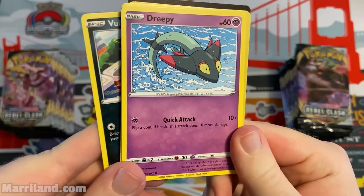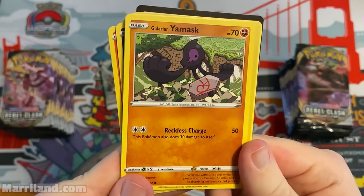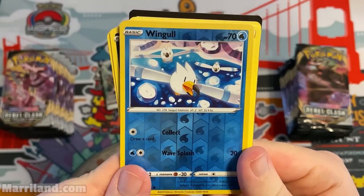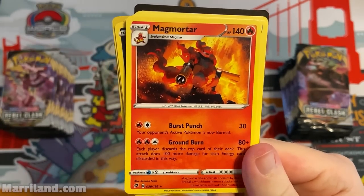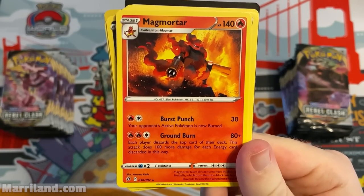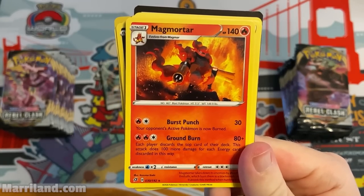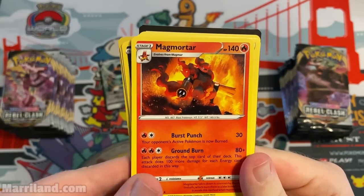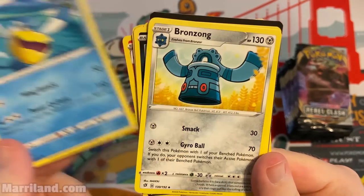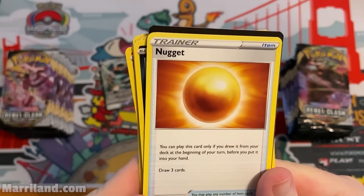Speaking of which, one of my dreams as a kid was to make a database of all Pokemon cards — all 150 back then. In 2003 I finally learned online programming and built it. Magmortar here — Burst Punch burns your opponent's active Pokemon, and Ground Burn discards top cards of each player's deck doing 100 more damage for each energy discarded. Kind of crazy.